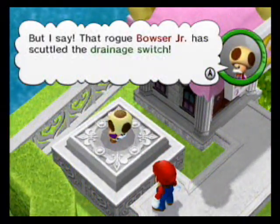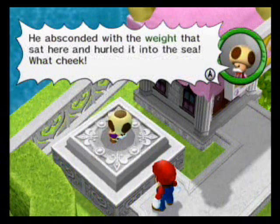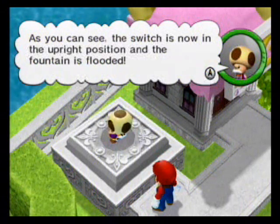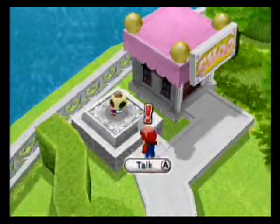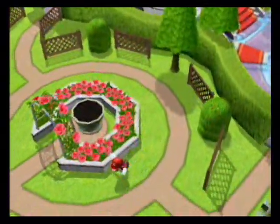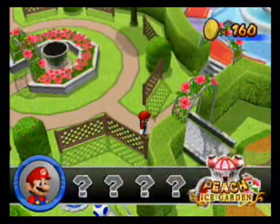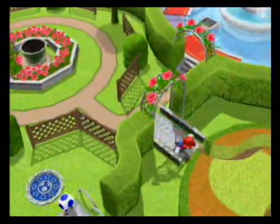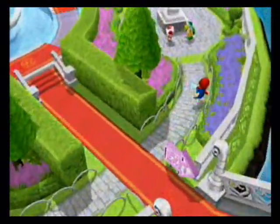Toadsworth is here! He explains that Bowser Jr. has scuttled the drainage switch - he absconded with the weight that sat here and hurled it into the sea. The switch is now in the upper position and the fountain is flooded. Could we find an adequate replacement - something heavy? We know something heavy... he means the Daisy statue. There's a manhole down here, but there's a Yoshi egg on it - do the math. I'll be doing that anyway later.